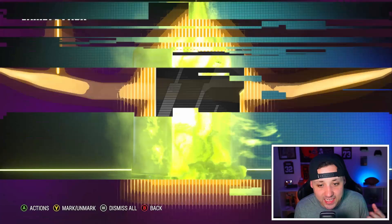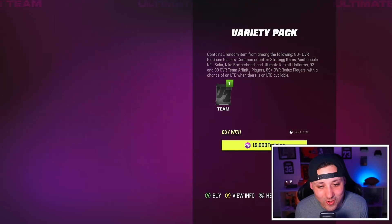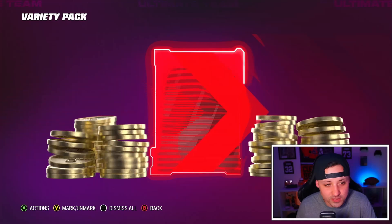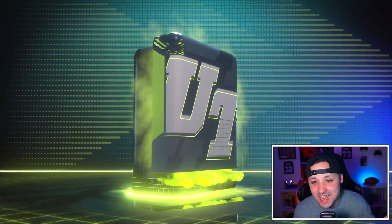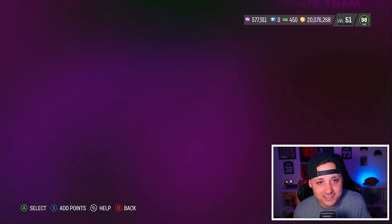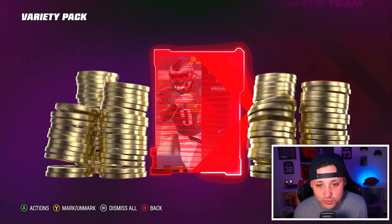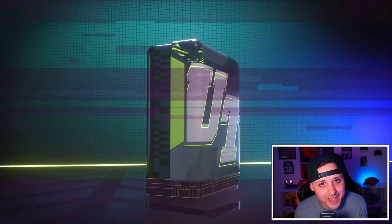I did like 10 million training and never pulled a Team Diamond, never pulled a Ring of Honor player like Darius Slay. The best pull I got was a 97 overall Ultimate Legend, and I did pull 99 Mahomes out of 10 million training — that is crazy bad luck, or maybe the packs were just that bad. I've seen people open a couple mil and get Team Diamonds, but for me, nope. It was not the move at all, we took a major L.